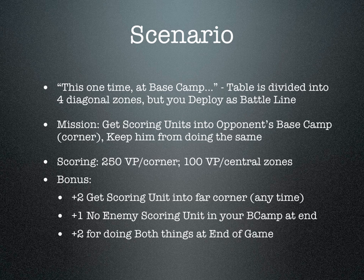In addition to victory points, you get bonus points. You get 250 victory points for being in the corner and another 100 if you're in those central zones. You get two bonus points if you get a scoring unit in his deployment zone at any point during the game, plus one if at the end of the game he's not in your corner, and if you do both those things at the end of the game, you get another plus two.